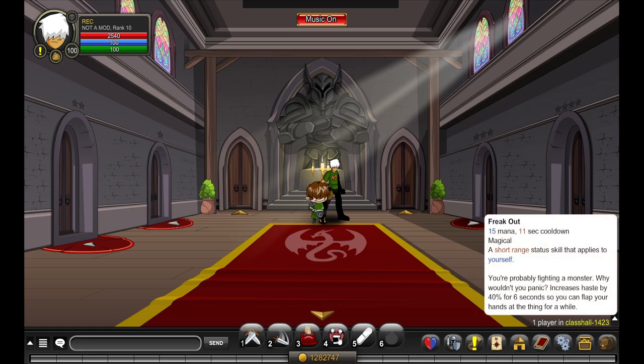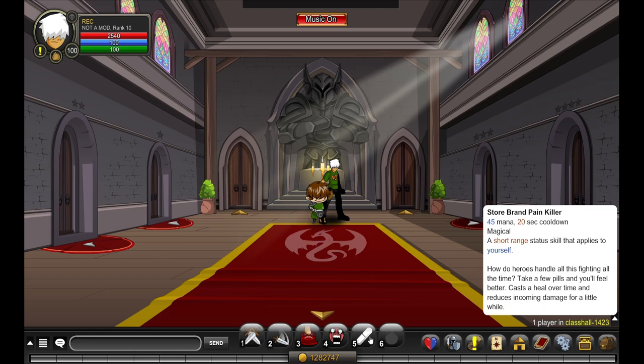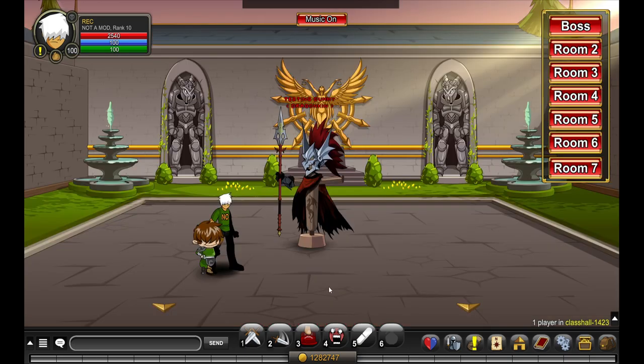You're probably fighting a monster — why wouldn't you panic? This skill increases haste by 40 for six seconds, so you can flap your hands at the thing for a while. The last skill casts a heal over time and reduces incoming damage for a little while. At Rank 4, this class increases damage by 10% and haste by 10%.